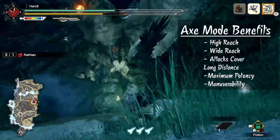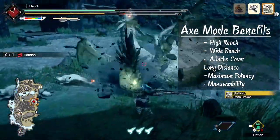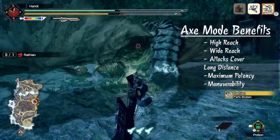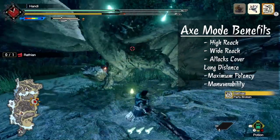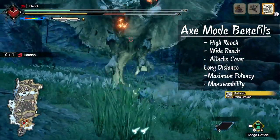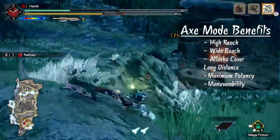Axe mode is fantastic to cut tails, reach high heads, or any weak spots not accessible while you're in sword mode. There are still many staples in axe mode, such as the forward slash, but clearly the biggest addition in Rise is the newly achievable maximum potency mode. Giving incentive to jump into axe mode is clearly a good thing, and maximum potency definitely does that.